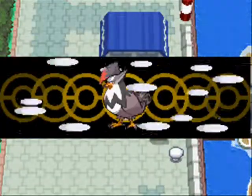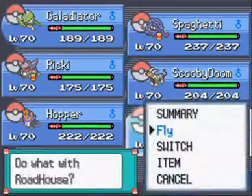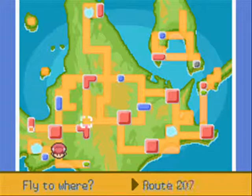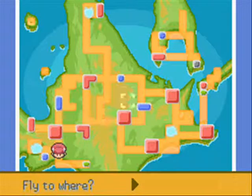What I do is get up the marking map and run between Sandgem Town and Route 203. Essentially what you're going to want to do is move the Pokemon around the routes until it's found on the route that you're on. However, I do have a strategy for this.